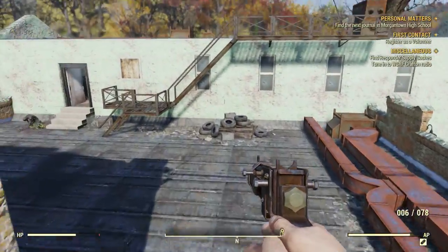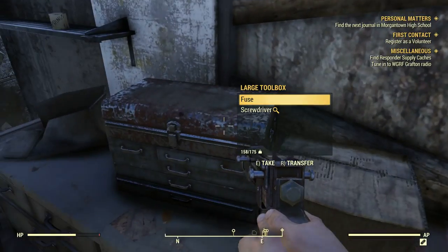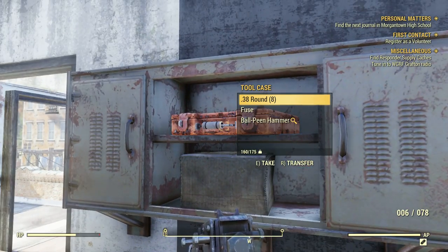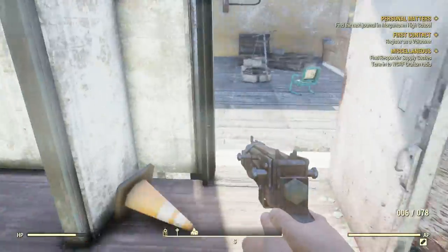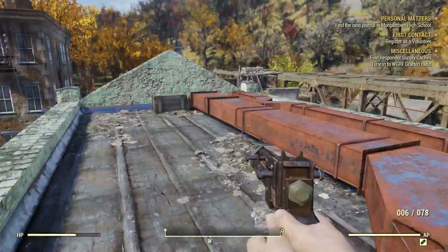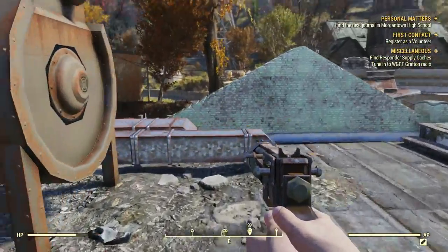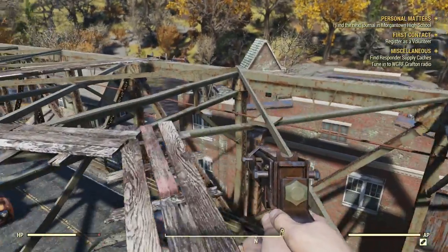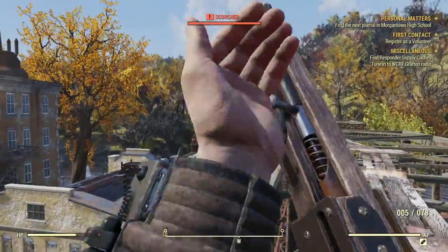Once you finish looting on this side, go over to the other side. I personally recommend checking out everything in this area as there might be some good and useful stuff. This is an area not many people will think to come up to, so it's always worth a good snoop around. To access the power armor you'll need to get to the roof, and from the roof there'll be a set of planks leading to another building across the street. These planks form a bit of a bridge. Just a couple of seconds ago to my right you saw the building we want to be on top of — that is where the power armor will be located.